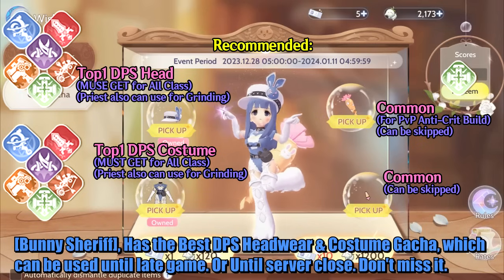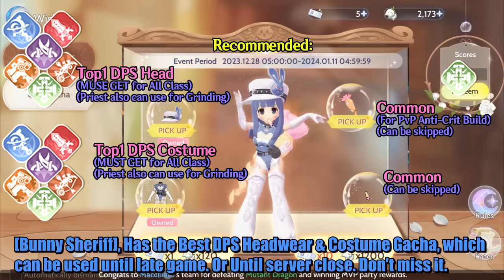Bunny Sheriff has the best DPS headwear and costume in the gacha, which can be used until late game or until the server closes. Don't miss it.